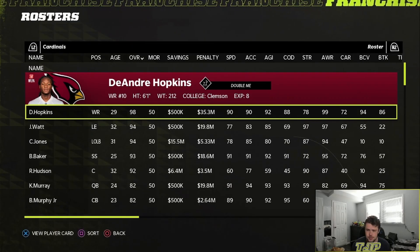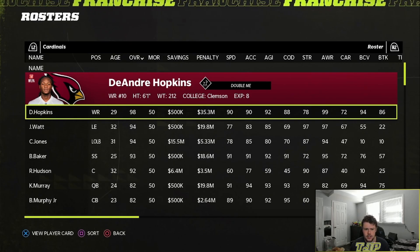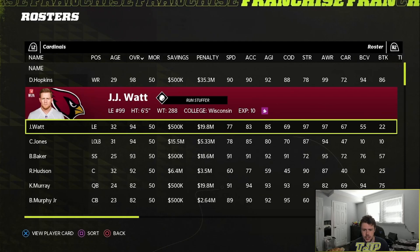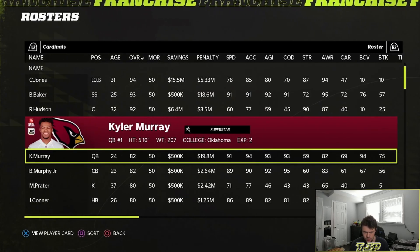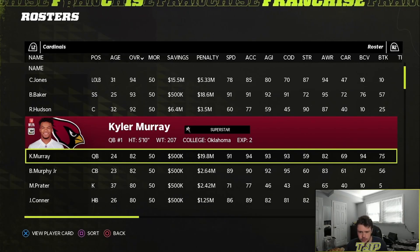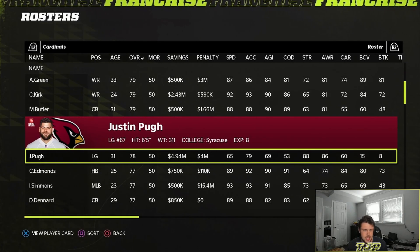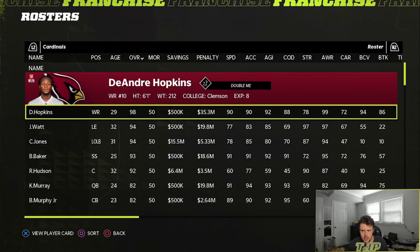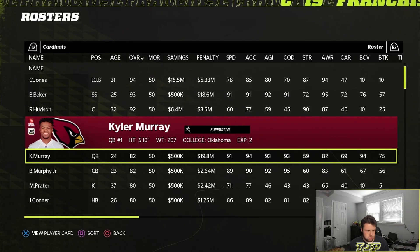We've got DeAndre Hopkins — not really sure if he's locked. We've got J.J. Watt, Chandler Jones, Buda Baker, Rodney Hudson, Kyler Murray — I'd like to see how well he develops. Brian Murphy Jr., Matt Prater. I mean, there's definitely some talent here. We've got some star power, so this should be pretty interesting.